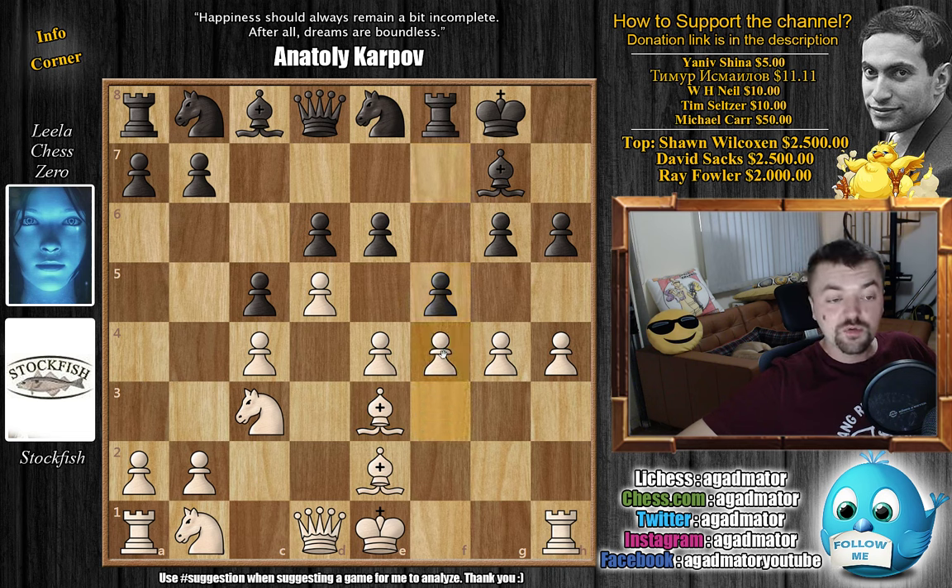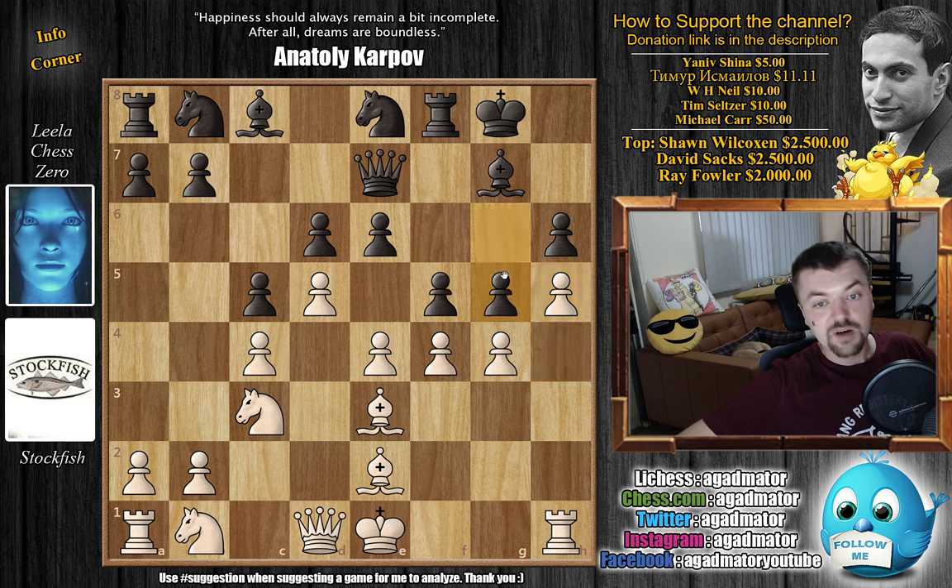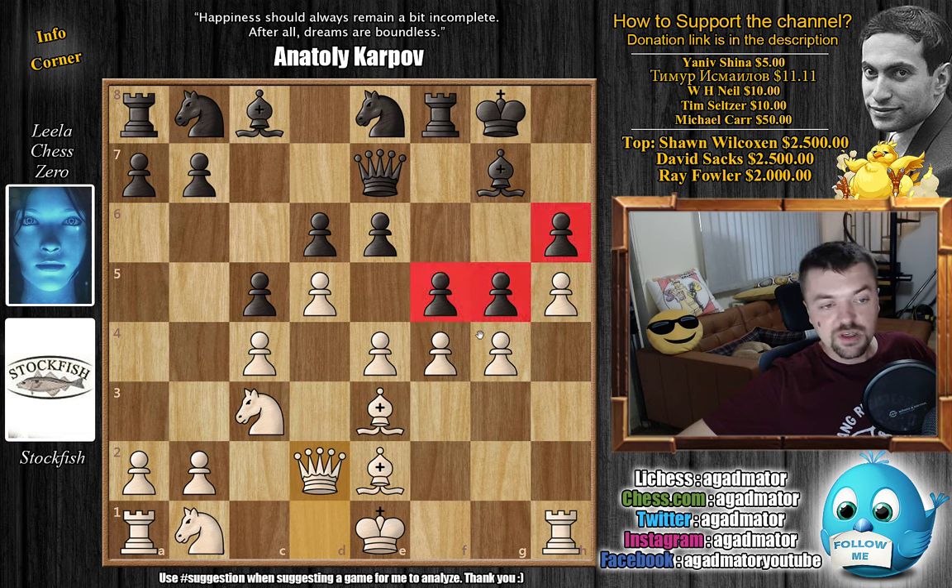And now comes f4. Stockfish again just lunging forward, putting everything into the attack. We have queen to e7, and now comes h5. Here Leela blocks with g5. And now what do you do here? Queen to d2 by Stockfish, putting pressure on this pawn chain in front of the king. You have knight c3, queen d2 with this nice battery, bishop on e3, bishop on e2, rook on h1, all the pawns advanced. You might think white developed the knight, then the bishop, then the queen, and then just started pushing the pawns — but that's not the case. First the pawns went forward, and only then do we have the development of the pieces.